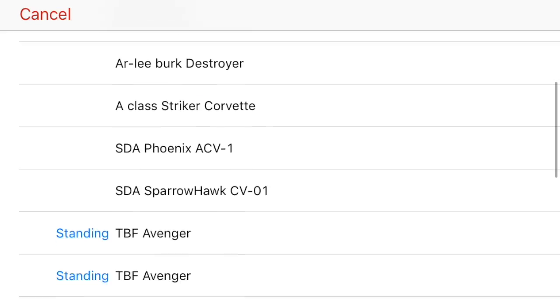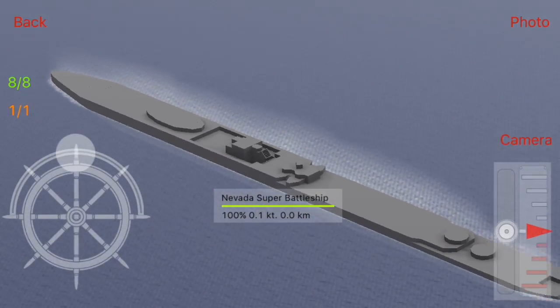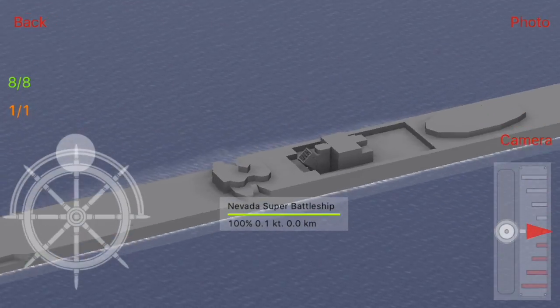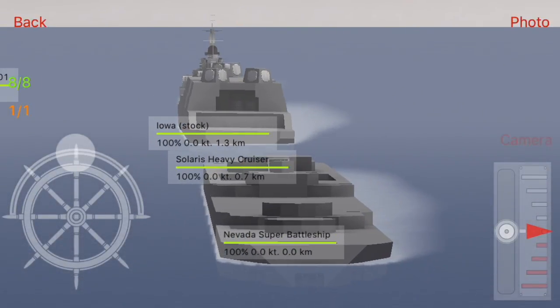Then we go to the next ship, the Nevada Super Battleship. This is a project that I canceled, and I use it as a meat shield whenever I go farming. It can take a lot of damage, but it has no weapons of its own, so kind of useless there.